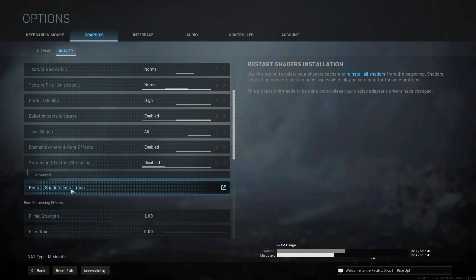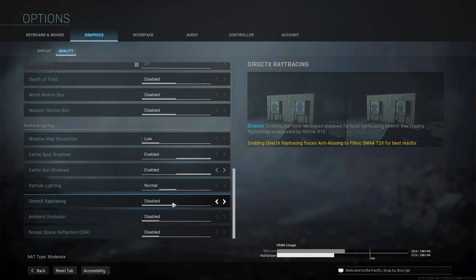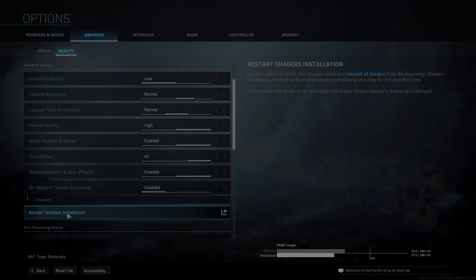Once you're done, apply these settings, then click Restart Shader Installation — it's going to apply all the settings you just made for your game. Ladies and gentlemen, if this worked for you, leave a like, leave a comment, subscribe to the YouTube channel if you're new, and as always — peace.